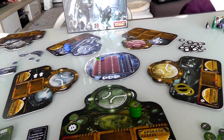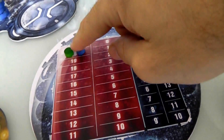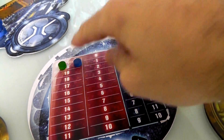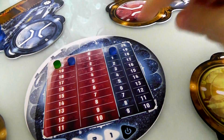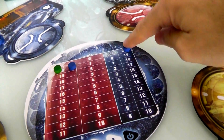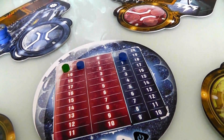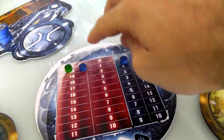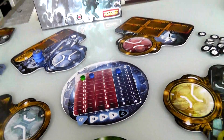High level, what we're trying to do: as the aliens, what I'm trying to do is as much damage to the scientists as possible. If I could knock the scientists all the way down from 20 down to zero, I straight-out win. The scientists, on the other hand, are trying to collect data — they're doing research — so they are trying to earn 20 data points. And if they do, they win.